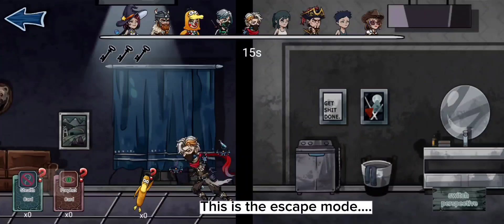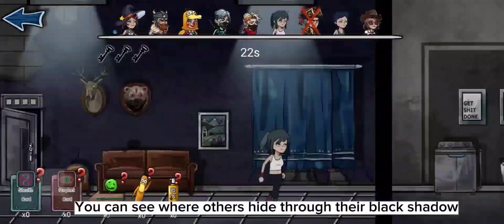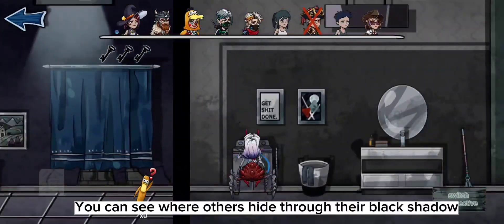This is the escape mode. It's mere hiding with no transformation. You can see where others hide through their black shadow.